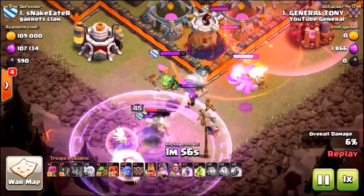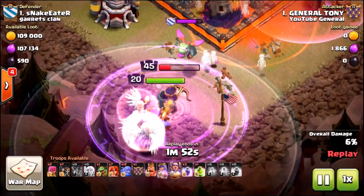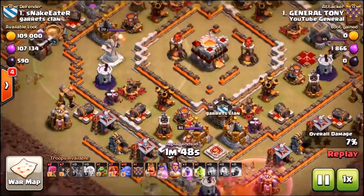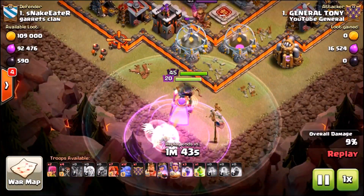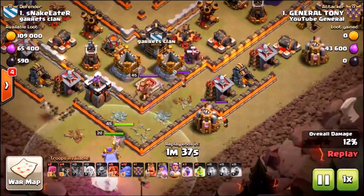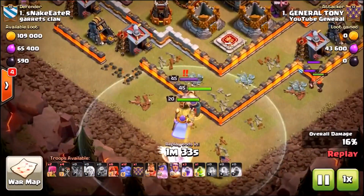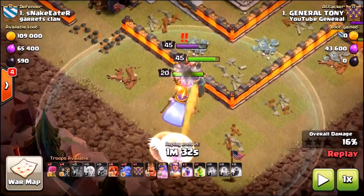We drop in the queen to kill the CC, a couple of healers, a baby dragon to take out those buildings on the right, and a rage spell goes down with the Grand Warden. At this point I thought I had a lot of time before waking up the Eagle Artillery, but I didn't know that dropping in just a couple more troops or spells would wake it up. I drop in a single valkyrie to take out an elixir collector - and it's awoken the beast, the Eagle Artillery. I was thinking I am in so much trouble.